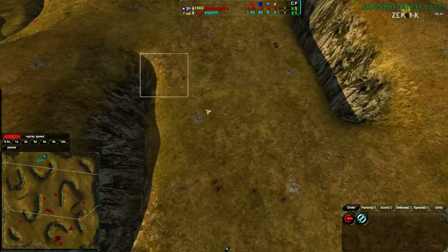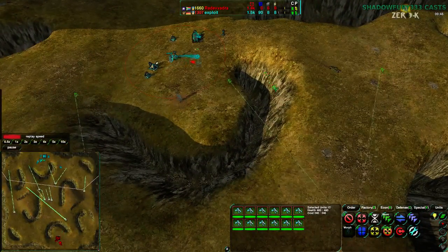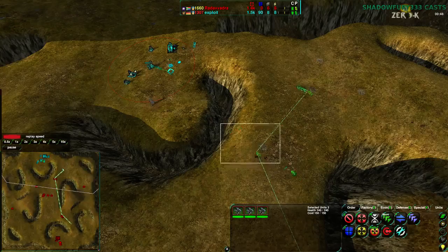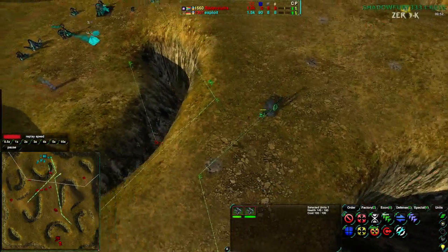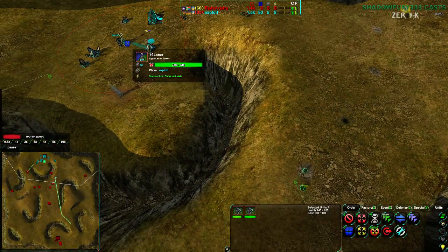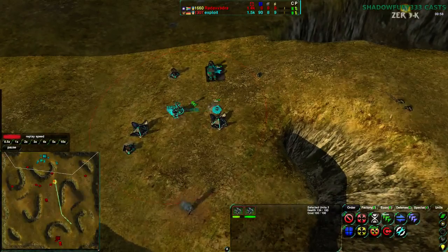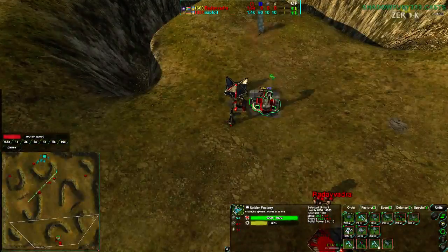We do have Radovadra coming in with about a dozen fleas going into Exploit's base. Just a dozen fleas, not too many — only 240 metal worth. While three puppies come in and get rid of one of the fleas, the rest of them will be able to get through. There is a Lotus in Exploit's base, so it's not going to be too easy for Radovadra to get in, but not too hard either. And Radovadra in his base getting a Venom, getting more fleas.